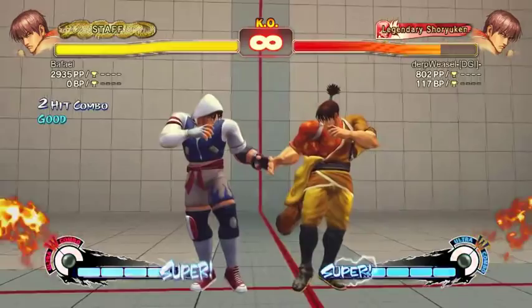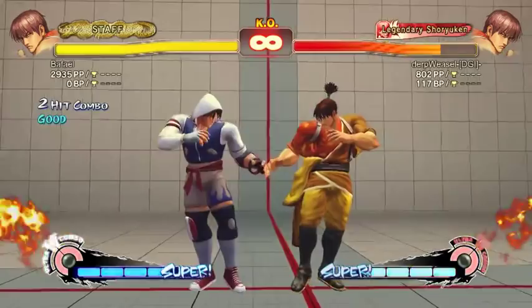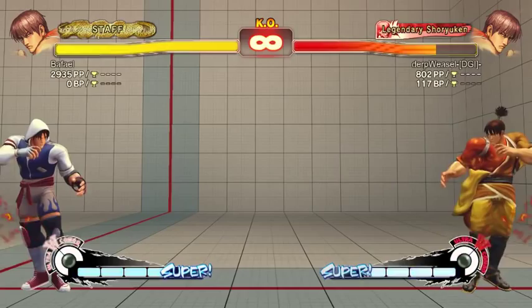Close medium kick is frame advantage — you can link out of it. It's not that hard, I think it's two frames. The link is character dependent for what you can do, but that combo works on everyone.